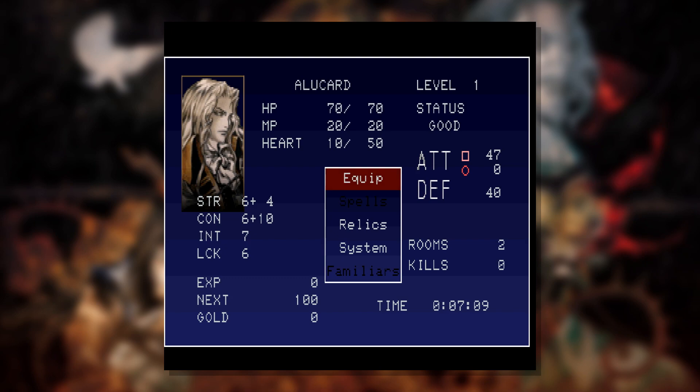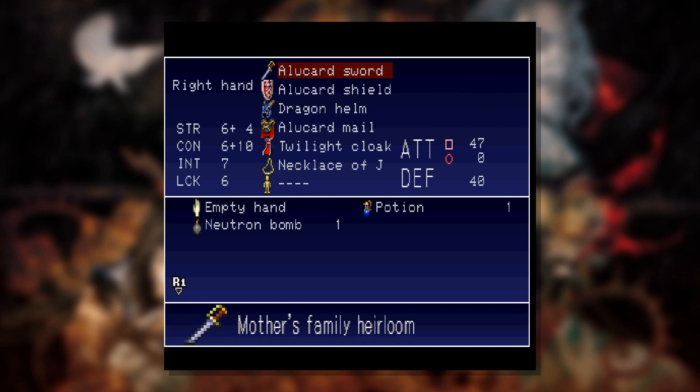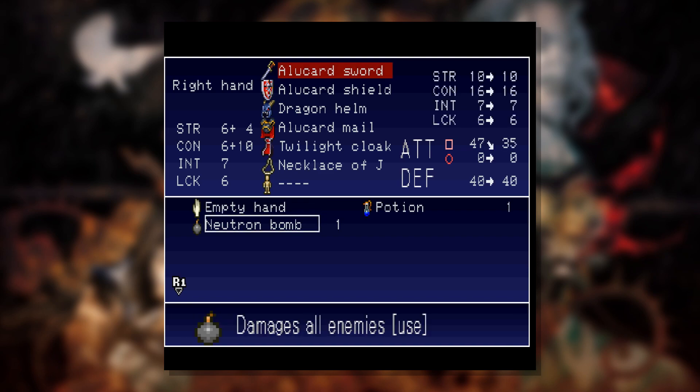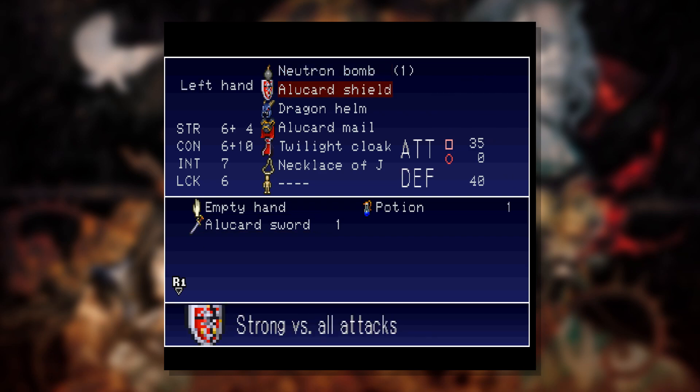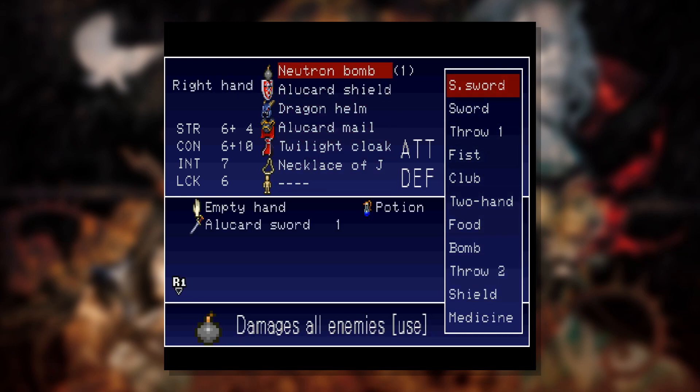She does not say 'brother' — she very clearly says 'Richter.' So they are probably not in an adoptive brother-sister relationship like I had previously assumed. So we now know that. Neutron Bomb. I'm guessing that's a thing we picked up. I'm definitely going to use this stuff now because I'm not going to replay the game from this point.